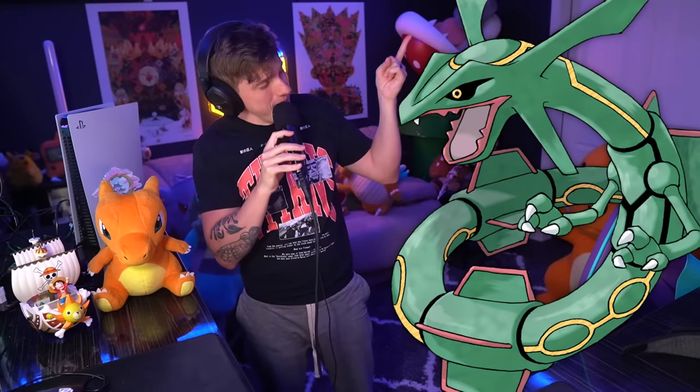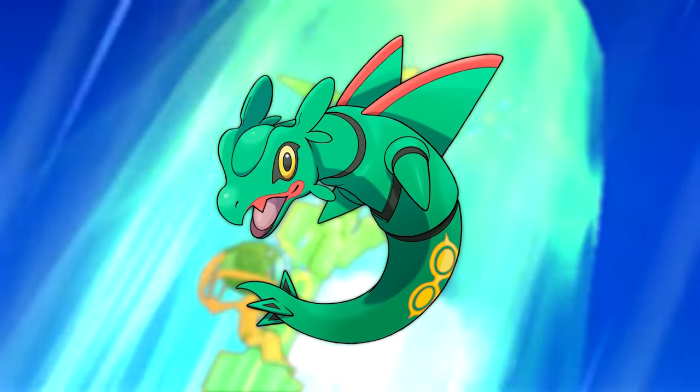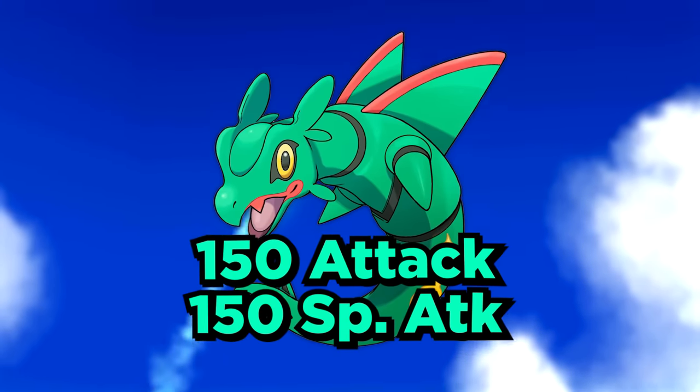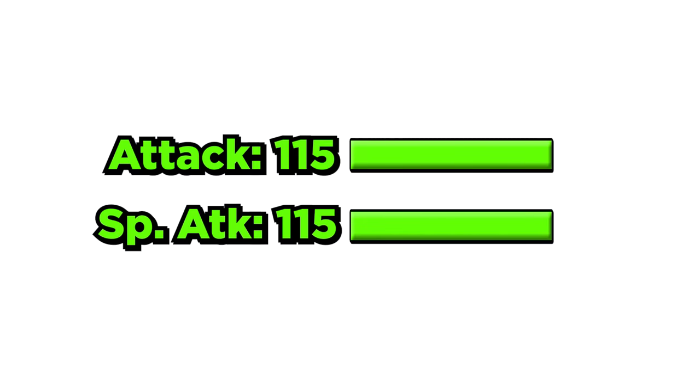With Rayquaza becoming a baby, we're obviously gonna have to lower those stats, as we'll have to do with every single baby in this video. I love this little guy, but there's no way he's rocking a 150 in Attack and Special Attack. But at the end of the day, he is still a Legendary, so we're just gonna shrink that down to 115 in each.